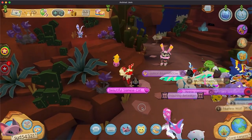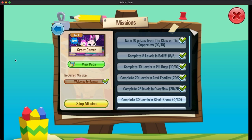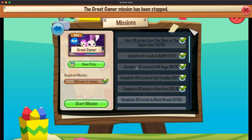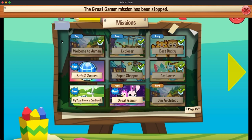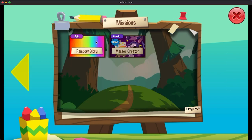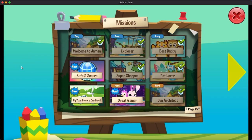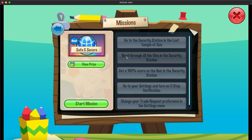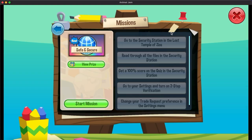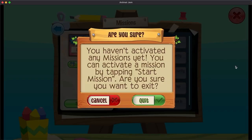I just learned that if you stop a mission it won't reset my progress — I thought it would. That's why I didn't do a lot of the newer missions, because I was trying to do Rainbow Glory but I don't have a rainbow pet. I didn't want to stop it to do other ones. So, safe and secure — we're gonna do that probably separately.